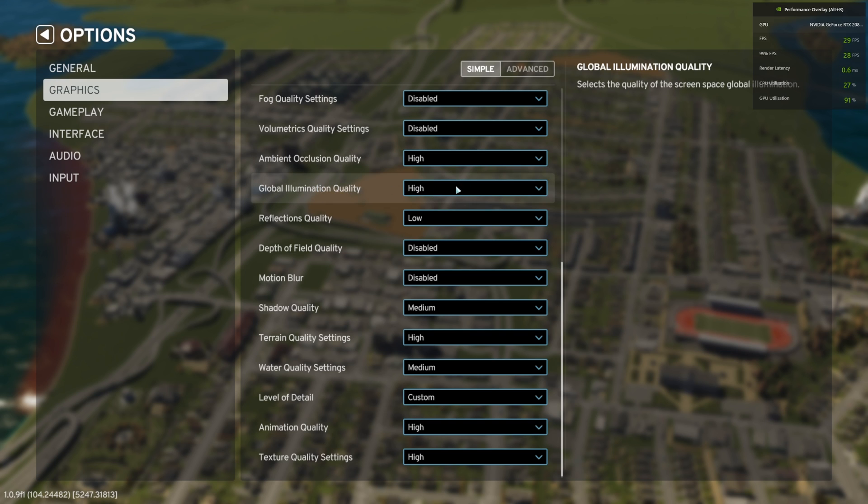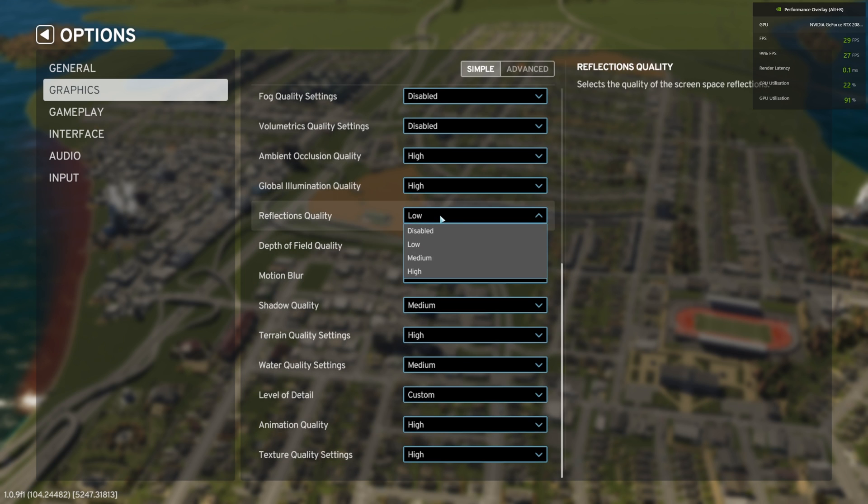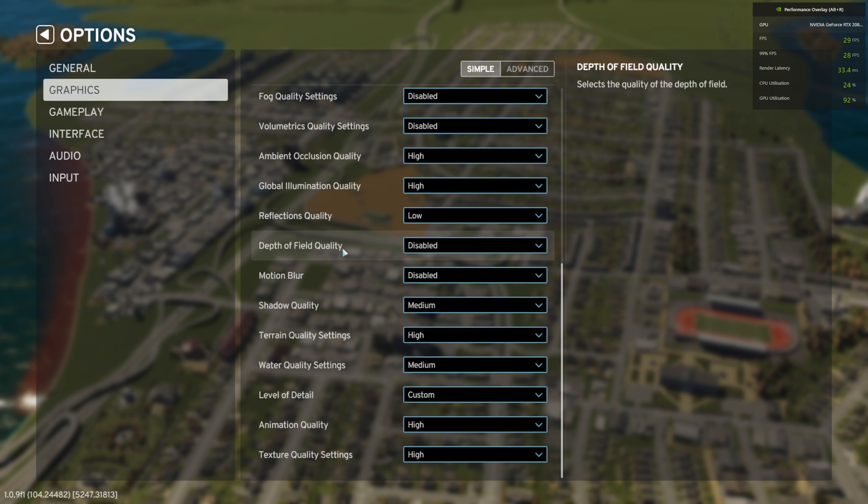Global illumination: high — you can have it on high without losing too much FPS. Reflections quality: low. You can also disable it if you like. Depth of field quality: this should always be disabled. Motion blur: this should also always be disabled. Motion blur is just terrible, and on top of that it has a major impact on performance — and this kind of game really doesn't need motion blur at all. Shadow quality: medium. You can also set it to low or disabled. Terrain quality: you can keep this on high without sacrificing too much FPS, but you can also set it to medium or low to get slightly better frame rate.